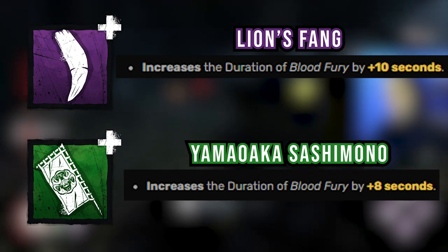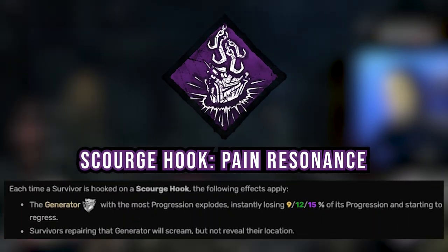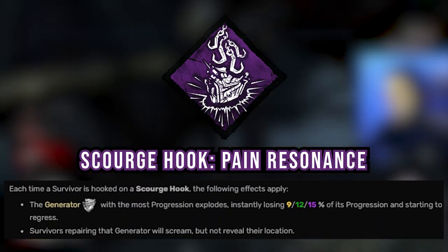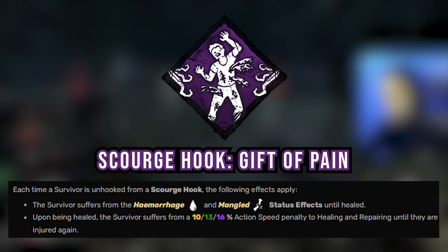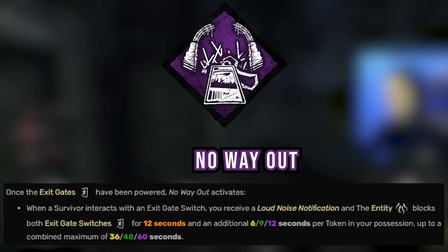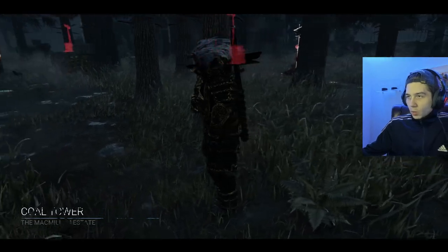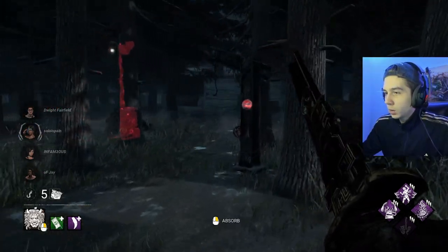For the final build we went pretty mean with the double duration add-ons, allowing us to use our power for up to 63 seconds. Discordance gives us info anytime survivors are grouping up on gens. Pain Resonance reverses the gen with the most progress by 15% when hooking someone on a scourge hook. Gift of Pain puts Mangled and Hemorrhage on survivors hooked on those hooks and gives them a 16% repairing speed penalty if they heal. No Way Out blocks the gates for 60 seconds at end game. This is by far the gnarliest build in my opinion and it can be super hard to do anything against it.